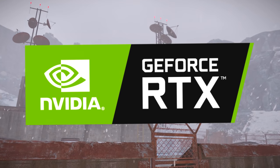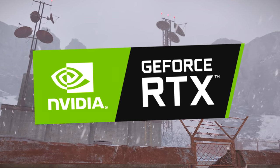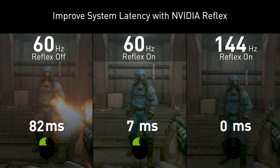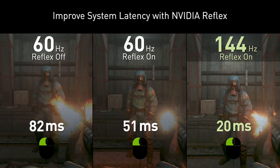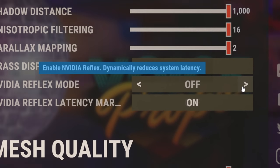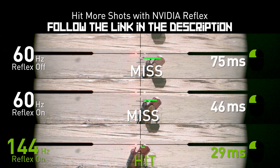A big thanks to Nvidia for sponsoring this video. Everything you see here is filmed using my new 3080, fantastic card it is. Recently Rust added support for Nvidia Reflex, which reduces system latency by up to 38%, turning your clicks into actions a lot sooner, and that's a good thing. Nvidia Reflex is available for GeForce 900 series GPUs and above — just follow the link in the description.